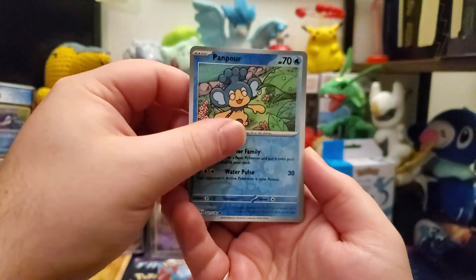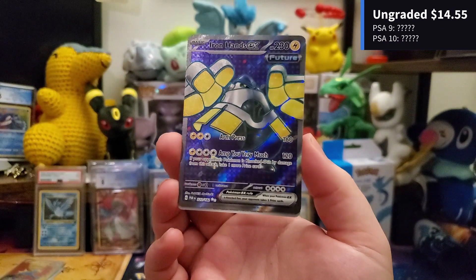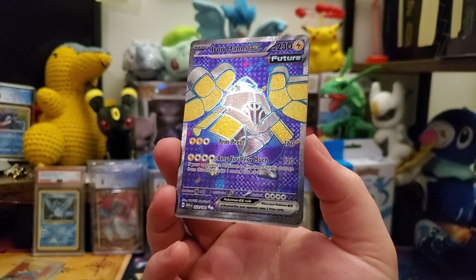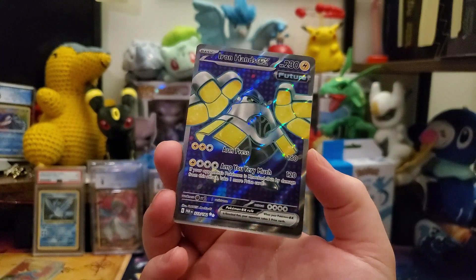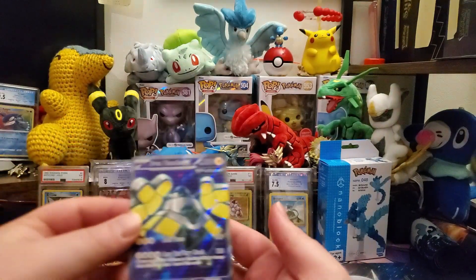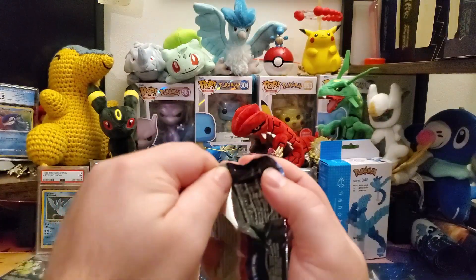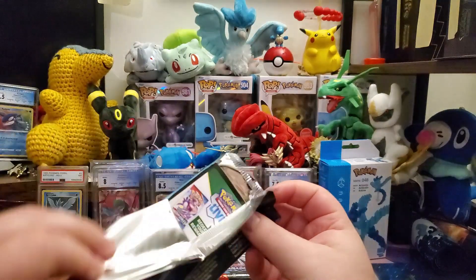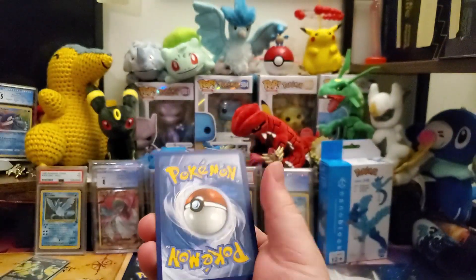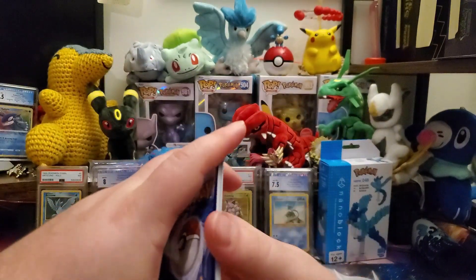And there we go — we pull another secret rare, the Iron Hands EX. Yes, look — that is just such a cool looking pattern on that. Perfectly centered. Look at that, man. I'm killing it today. That's awesome. So far we're looking at a 33% hit rate right now. If we can kind of continue that, I think that's solid for these kinds of sets — the standard sets at least, particularly in Scarlet and Violet.